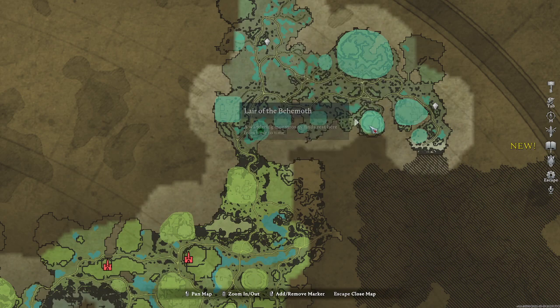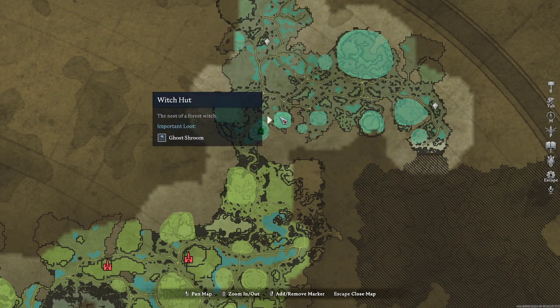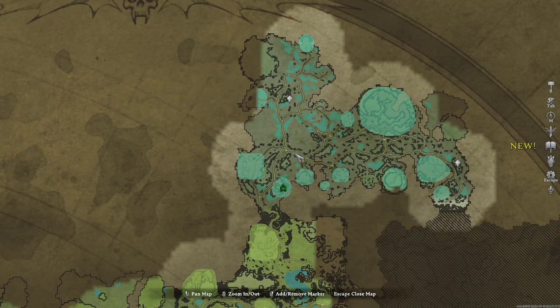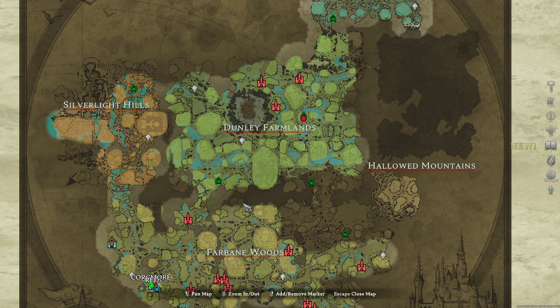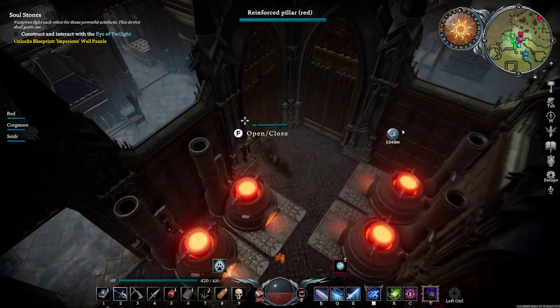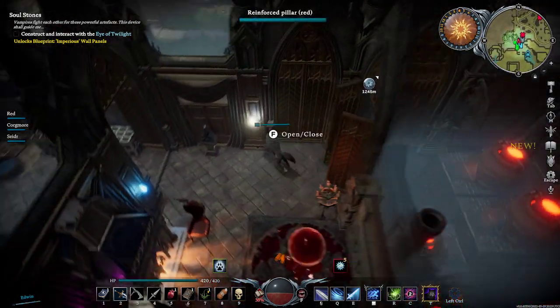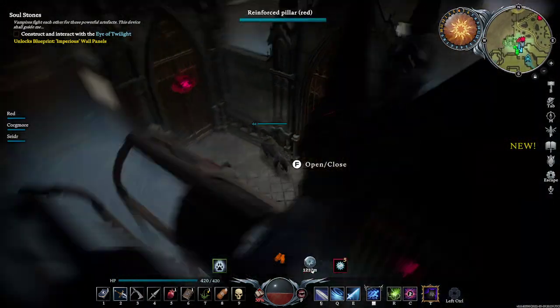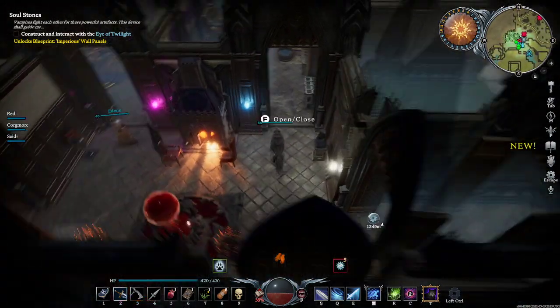You get Spectral Dust as drops from Banshees and from containers in certain zones. Obviously, you can also send out your servants to farm these if you have less time to play — probably a PvE server would be safer to do that. You can also get them from your tombs that you build within your castle.